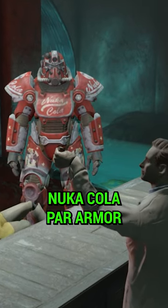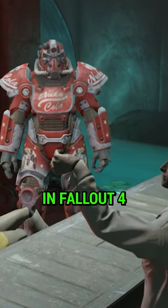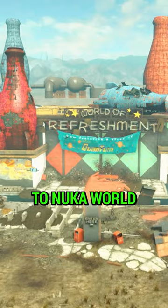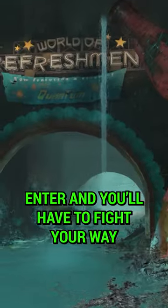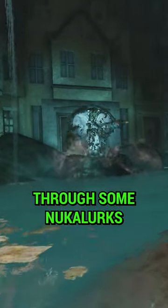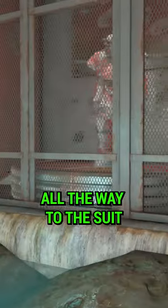Here's where you can find the unique Nuka-Cola power armor in Fallout 4. First, head on over to Nuka World into the World of Refreshment. Enter, and you'll have to fight your way through some Nuka-lurks all the way to the suit.